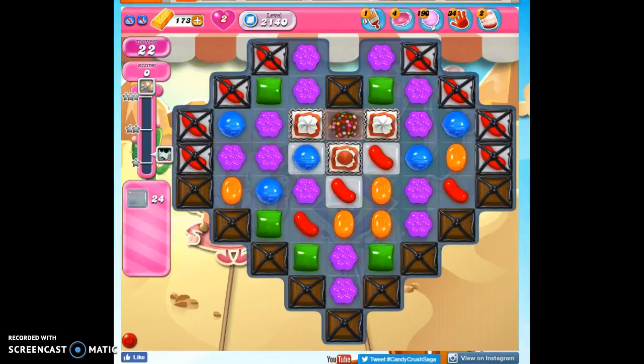Hi friends, this is Susie, your Candy Crush Guru, here to help you solve the puzzle of level 2040, where we have 22 moves to clear out 24 jelly and reach 48,000 points.